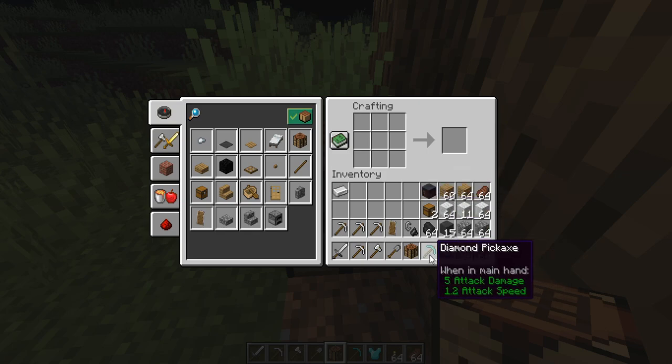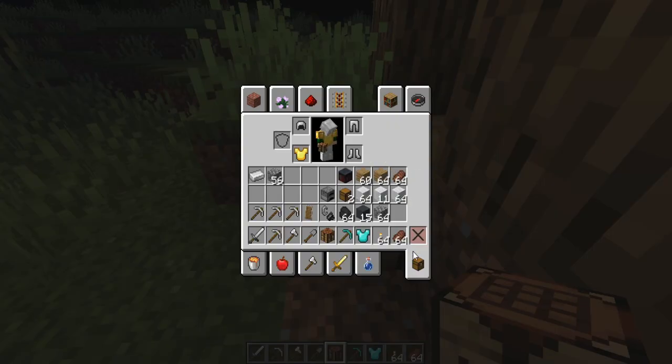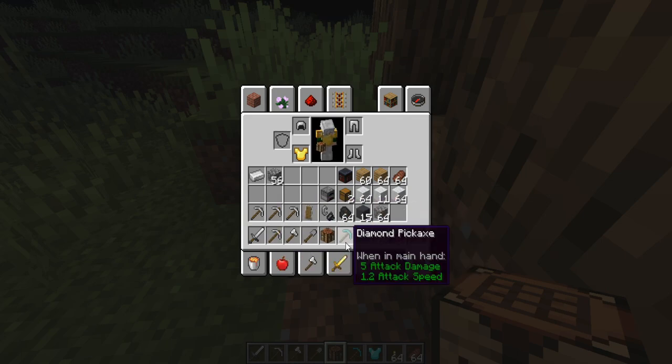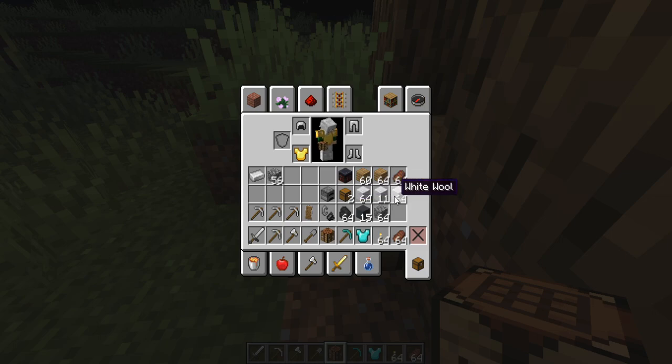Bring the smithing table for immediate gratification of being able to upgrade items. Make sure that even if you make furnaces before you go down there, you bring a good amount of cobblestone, because you'll absolutely want to make bridges. And when you're mining with beds, have a block with you that is not flammable — cobblestone does not light on fire. Trust me on that one: bring something that doesn't light on fire.